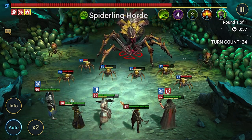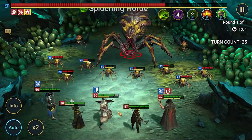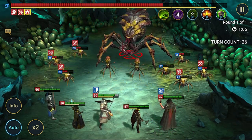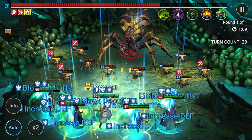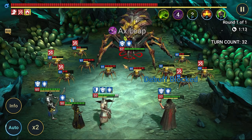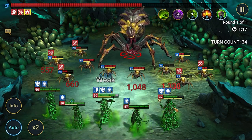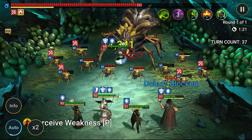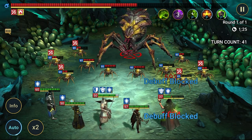Let's quickly go through the main components for this team. Odashi has A2 with increased defense — small version, like this one — and block debuffs. So when the small spiders are attacking Mordecai, he will not get any of those poisons, which is good.